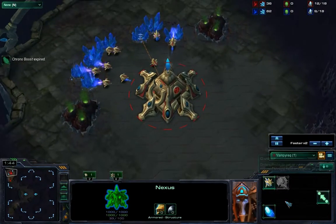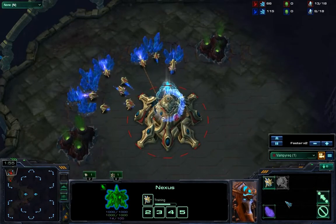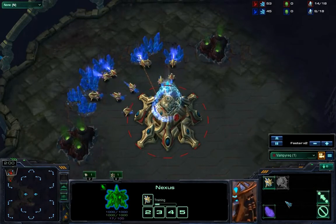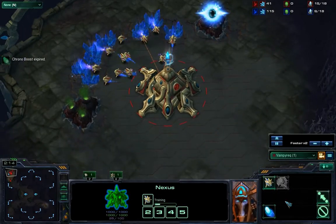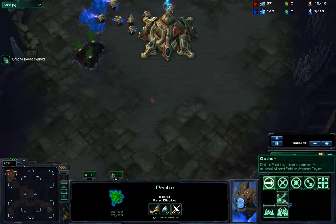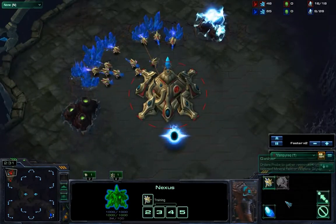So right now I'm getting my usual stuff: 12th gateway and the 14th assimilator, which should be coming soon — and here it is. I'm moving my scout around, first checking the bottom left corner — nope, he's not there — and then the bottom right. Yes, there he is from the blue blip, and I saw a forge immediately.